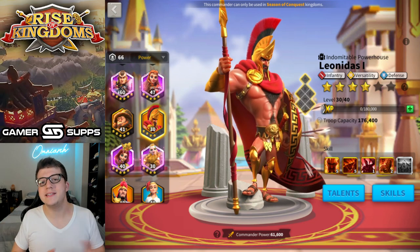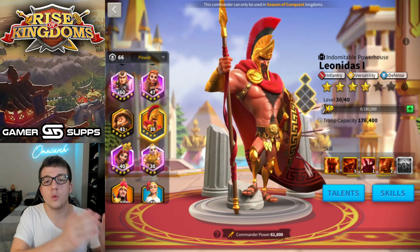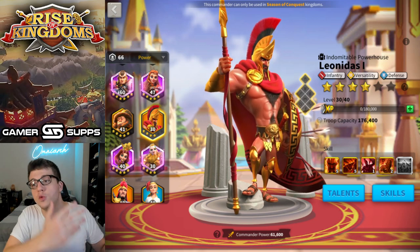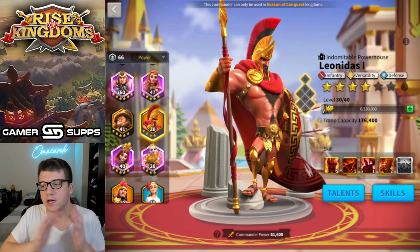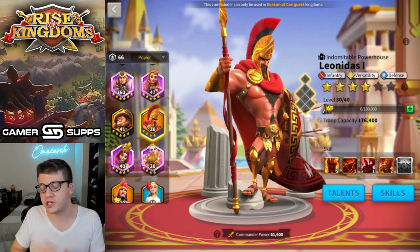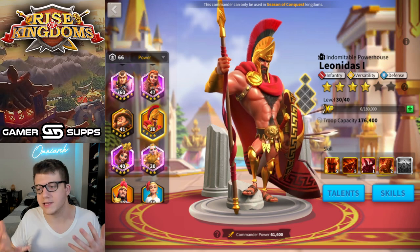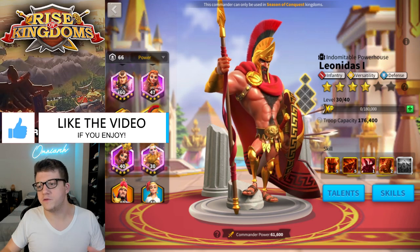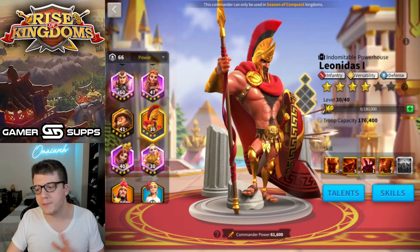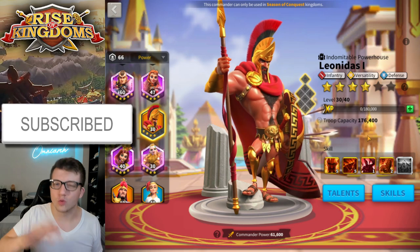As you guys saw from my Zenith of Power video, Zenith lined up with Mightiest Governor, and by doing so well in Zenith, I was able to win Mightiest Governor and get enough sculptures to get my Leonidas to 5-5-1-1. I actually got that last skill to 2 because he already had 5 in his first skill, so there were some commander sculptures left over. For the purposes of this video, this is only a 1% change — what I'm going to show you is what you can expect from a 5-5-1-1 roughly speaking.